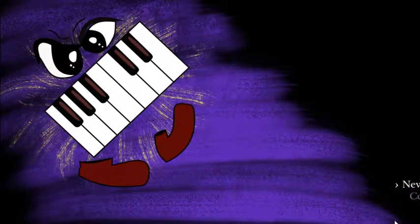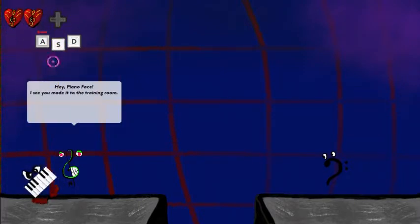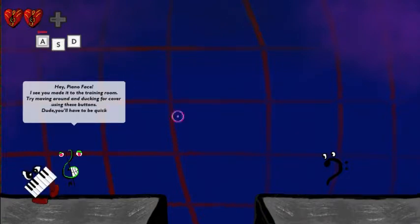Hitting New Game takes you to the training room. The first thing the player sees are the movement controls — you can use the A, S, or D keys to move around. A character says: 'Hey Piano Face, welcome to the training room. Try moving around and ducking for cover using these buttons. You'll have to be quick and nimble to survive the music madness ahead.' This character isn't animated yet — that's what I'm planning to work on tonight. They're going to be your trusted tutorial helpers. It also works with an Xbox controller.